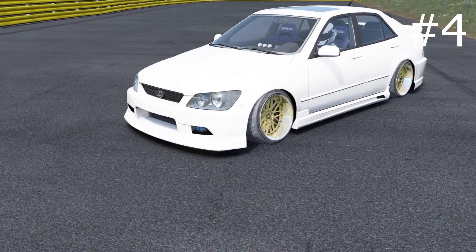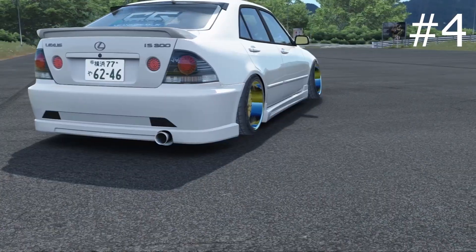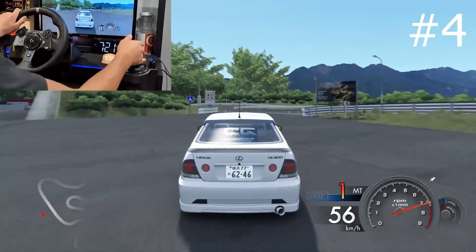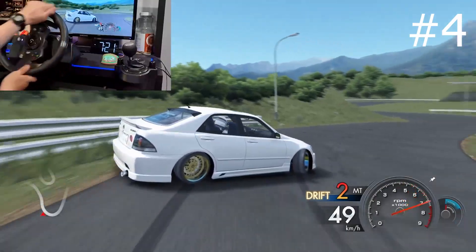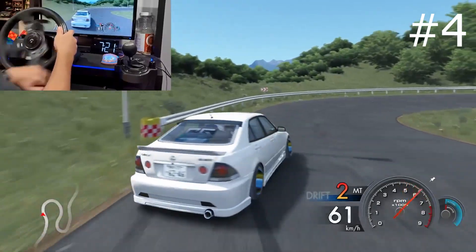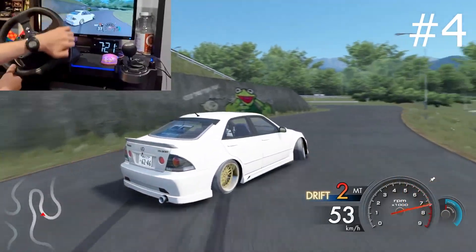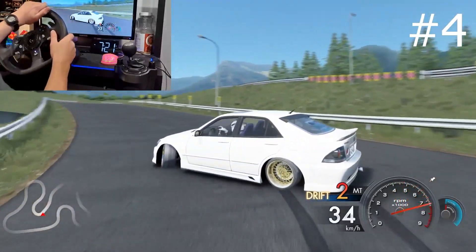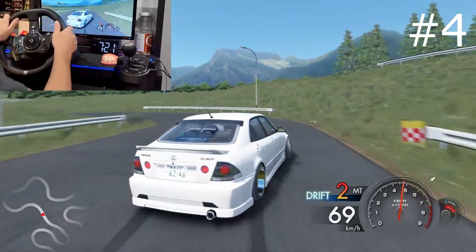Now for number 4, the Lexus IS300. This is from a car pack called the Clutch Gang Car Pack and is a really solid car to drive. This car sounds absolutely amazing and is super smooth to drift around the track. I really enjoy driving this car — it's just super fun all around. Beginners, intermediates, or even pros can drive this car. But if you're trying to have some fun, chill drifting, this is the car for you.